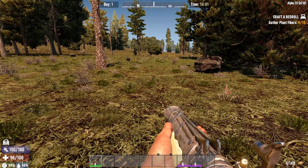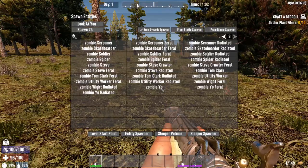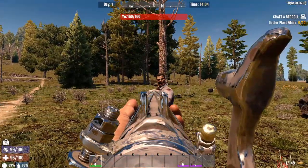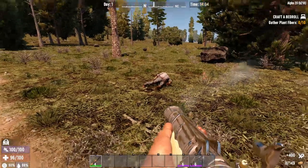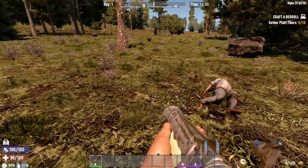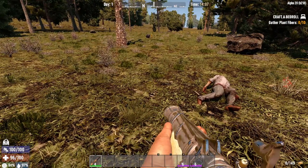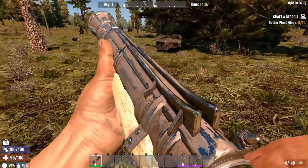Now we're going to spawn in a zombie and shoot him in the face with a potato. Let me shoot you in the face with a potato! I love that so much — that is just so good. We're going to reload and shoot another zombie in the face with a potato.